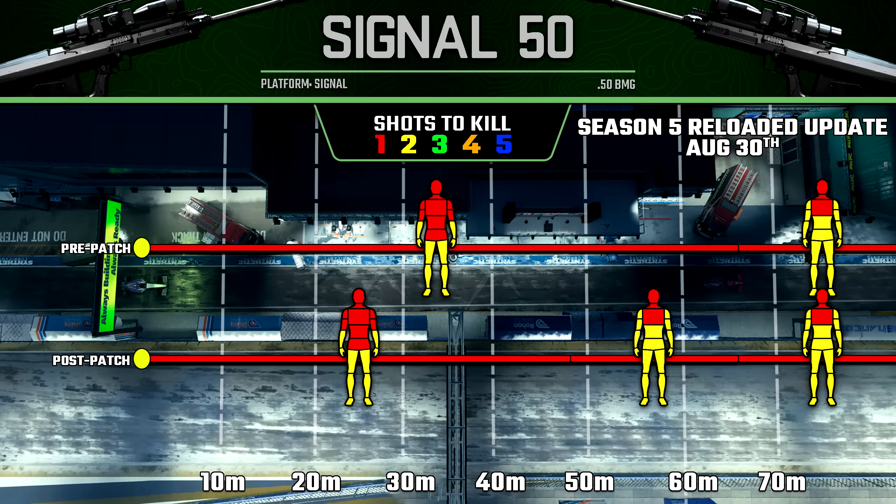Now let's get into the Signal 50, and this one saw a very noticeable nerf. They added an additional damage range, but in doing so, this very significantly reduced the range at which we're able to get a one-shot kill anywhere in the torso plus anywhere from the elbow up. Previously that range was about 65 meters — now it's about 49 meters. So that's quite a huge nerf to the power of the Signal 50.